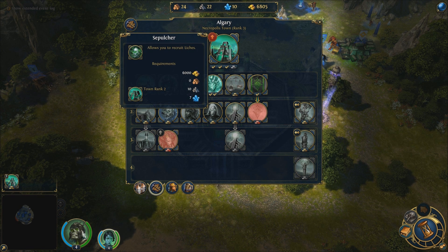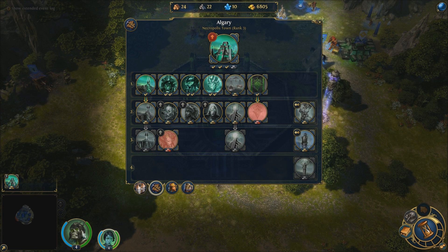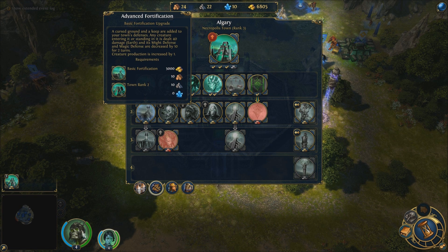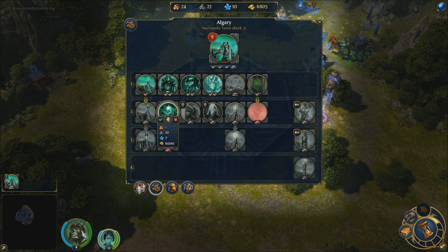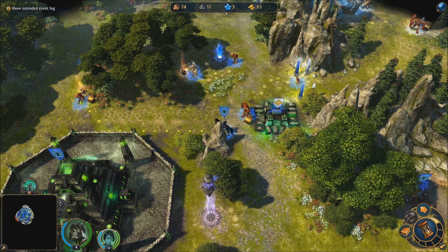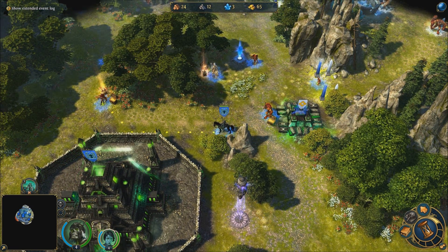Right now I want to try to get some new units. I think these are unique buildings — they're pretty good, they have bonuses, and you can do different ones for each town. I'm going to get some Liches — these things are awesome. Oh wow, that was dumb, I have almost no money now. Whoops, well at least I got one.